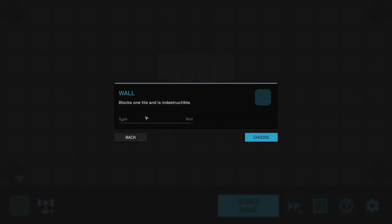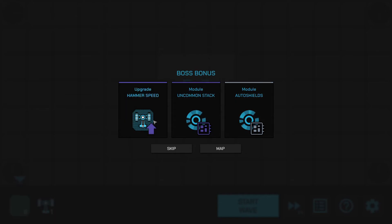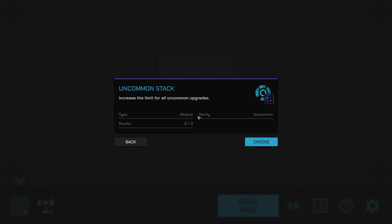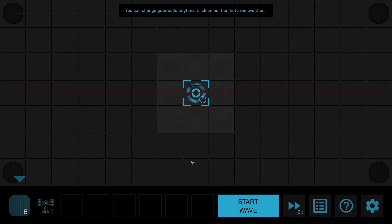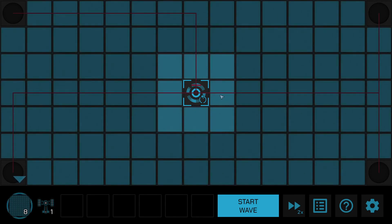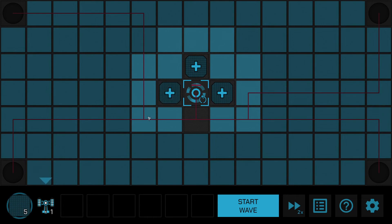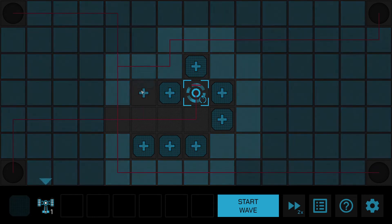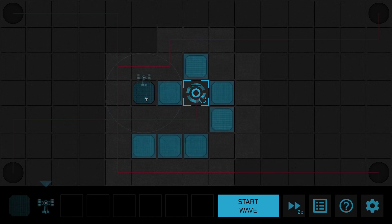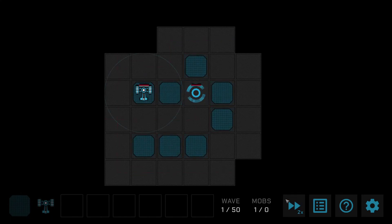We'll get some walls. Auto shields — yeah, let's go for auto shields. We can build a maze ourselves, which is nice because you can pick up and replace. We'll start like that and readjust the maze as we go. We'll leave it on two times speed.